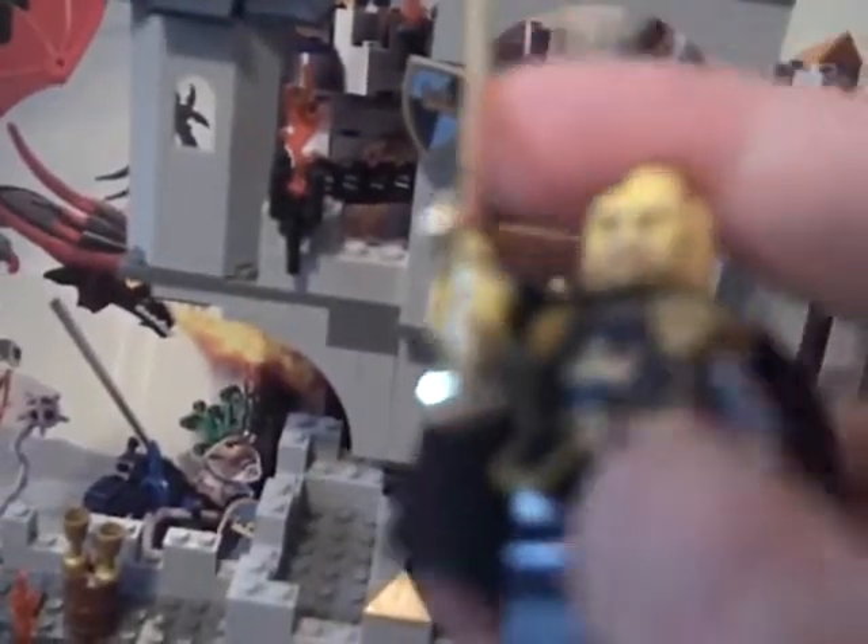Over here we've got the king minifigure — very, very nice. He's got the red-haired face that's in some knights, mostly dwarves. He comes with a long Excalibur shield, kingly armor, and a blue cape. Very nice. Back there's his throne.